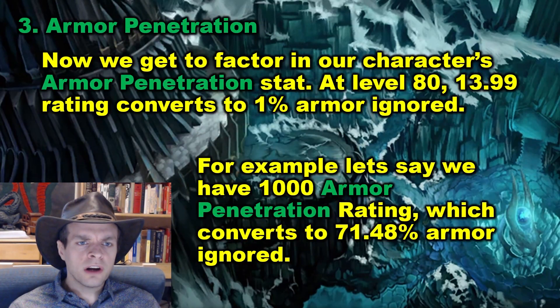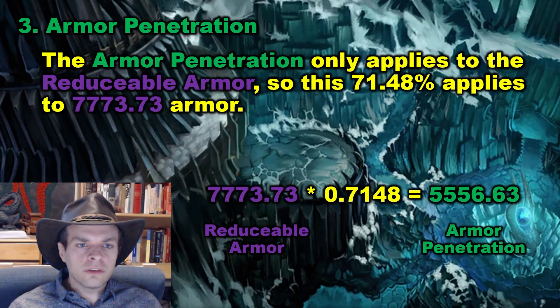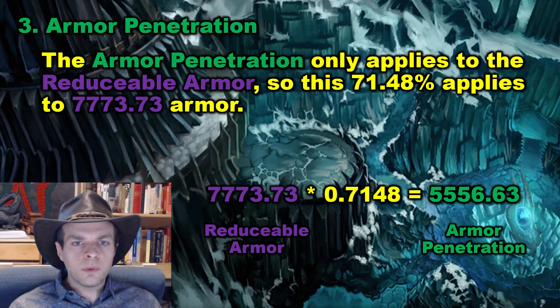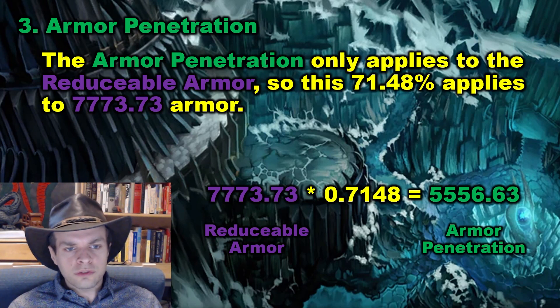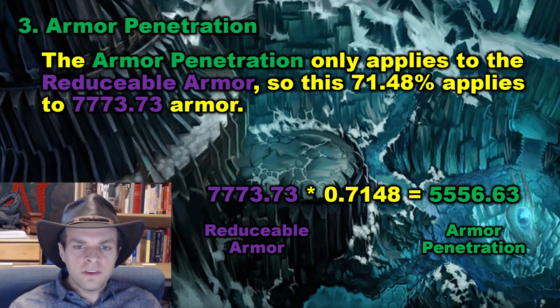Now that we have the armor after debuffs and the reducible armor, we get to factor in our character's armor penetration stat. At level 80, 13.99 rating converts to 1% armor ignored. For example, let's say we have 1,000 armor penetration rating, which converts to 71.48% armor ignored. The armor penetration only applies to the reducible armor, so this 71.48% applies to 7,773 armor. 7,773 times 0.7148 gives us 5,556 armor penetration — the raw amount of armor our armor penetration stat is reducing our target by.